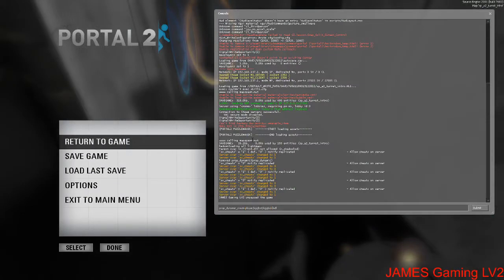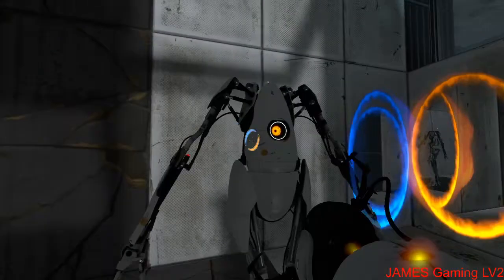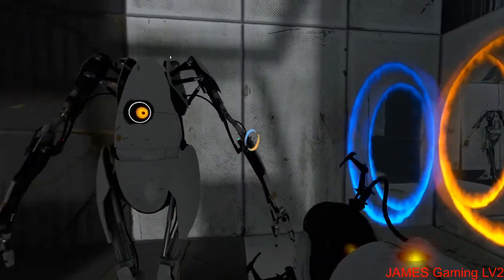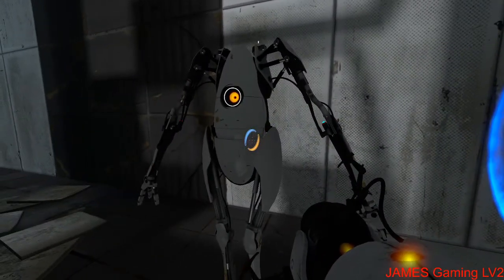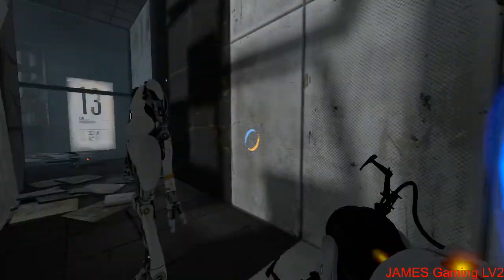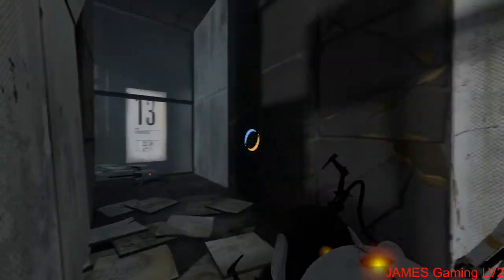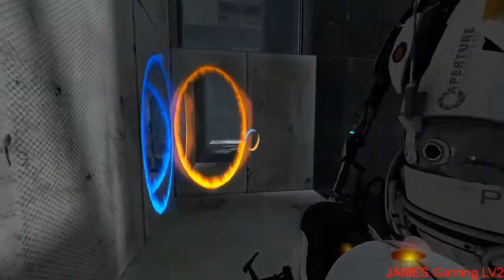We summon that in and then we just have this model here just standing there. It actually has collision, which is a surprise — I thought I'd be able to walk through it.